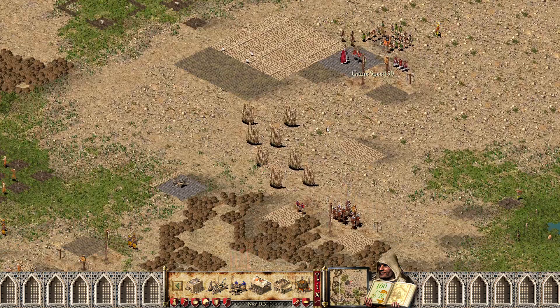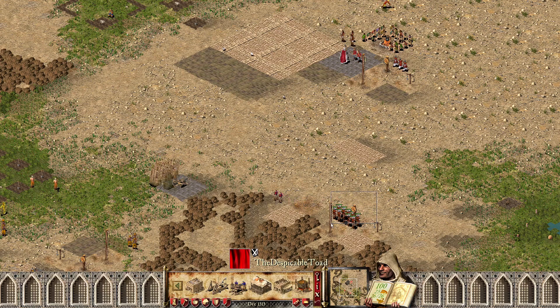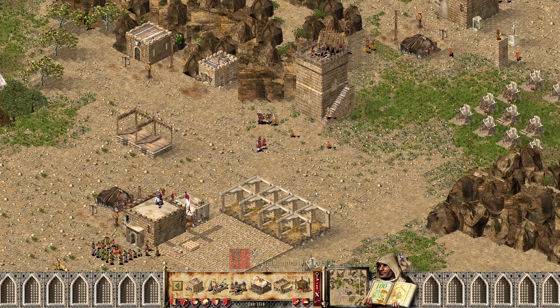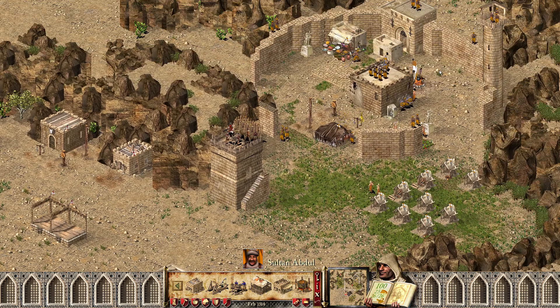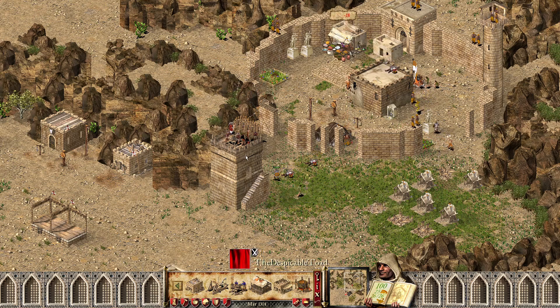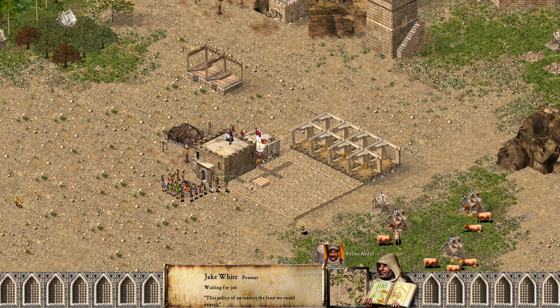We are under attack. Last time I did this, the Sultan sent out his lord and I almost killed him with my units up here. I sent my lord up as well but he managed to get away in time.